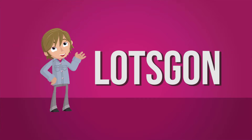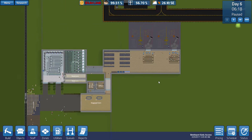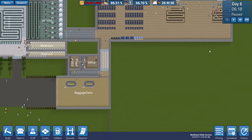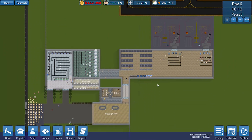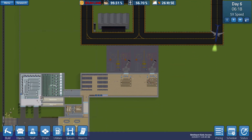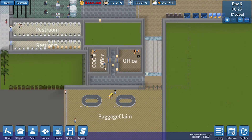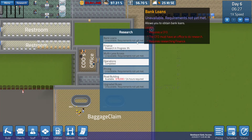Hey guys, welcome back to episode number two of our SimAirport sandbox series. Last time we left off building the airport, getting everything just the way we wanted it. We accepted some flights and we're moving quite efficiently now. The last thing we did was actually build an office here and hire our COO.